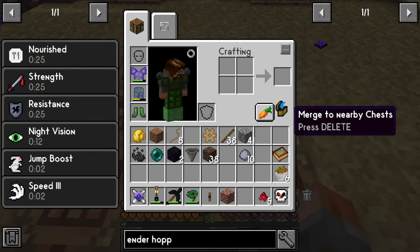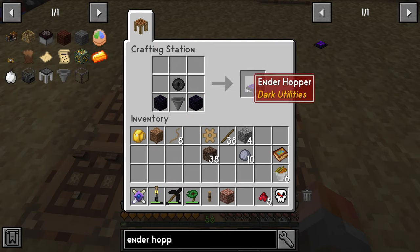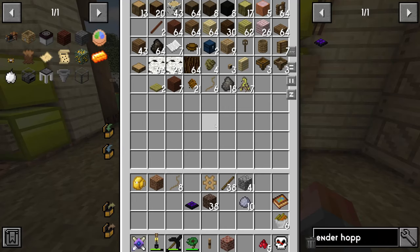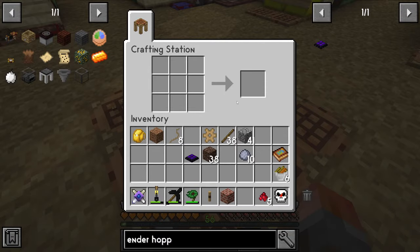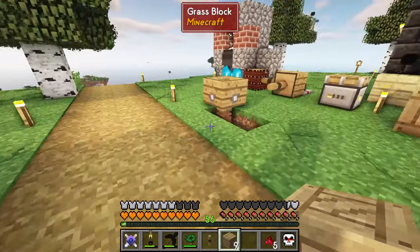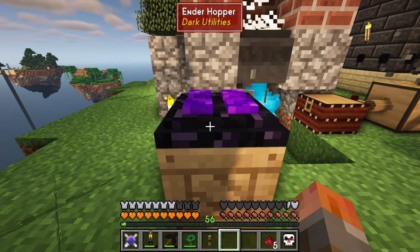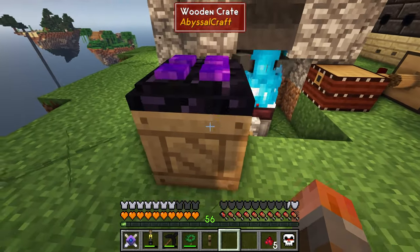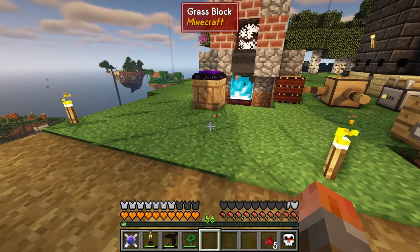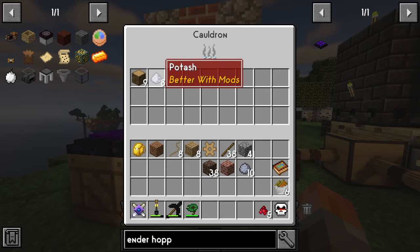I want to go make an ender hopper because it may be useful — for mob farms, for example. An ender hopper would also be useful for the kiln if stuff pops off and is ready to be picked up — it can just pick it up and put it in a crate. I'll just get a chest — oh, I've got some crates there. Let me pop one down and put the ender hopper on top. I don't think there's any configuration for this — let me just throw something on the ground and see if it picks it up.